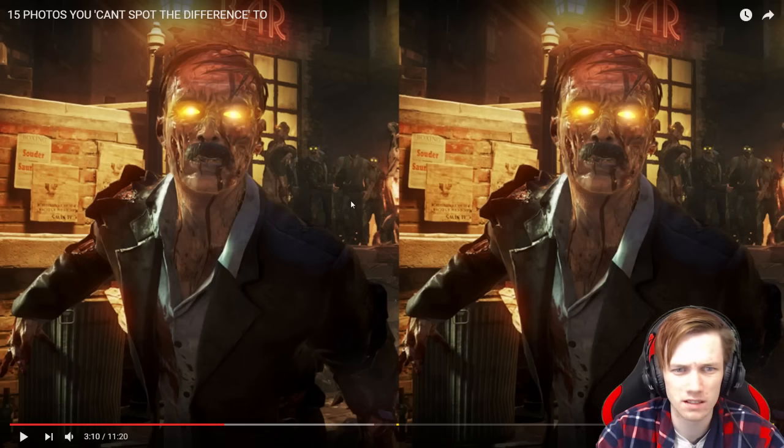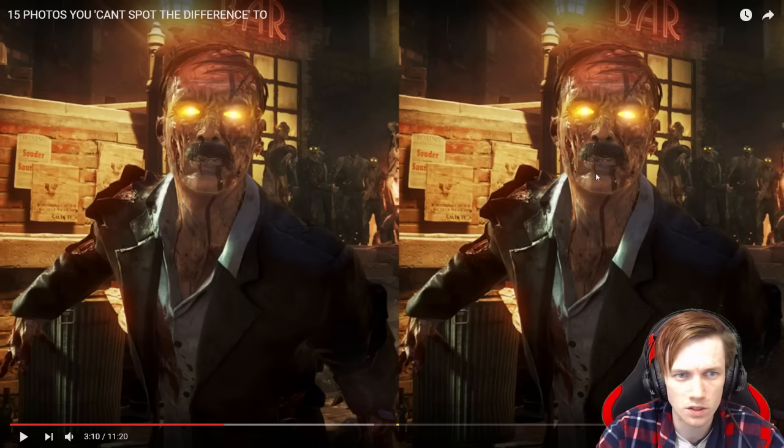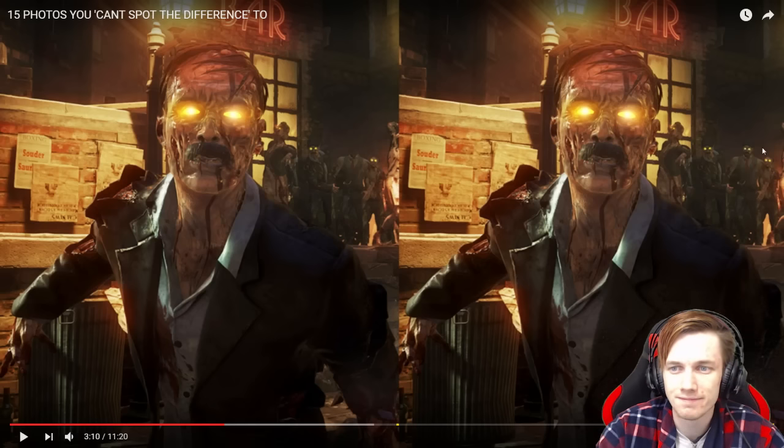I think this is a picture from COD Zombies. This one should be hard because it could be like anything — blood or something that's missing. Look at the close-up first — this all seems normal. Mustache, mustache, eyes. One, two, three, four, five things in the background. That guy's missing a head! That's it, I got it! I'm the best at spot the difference.